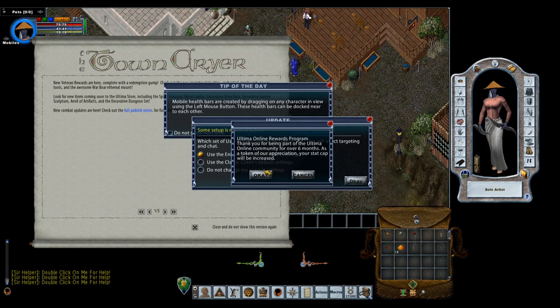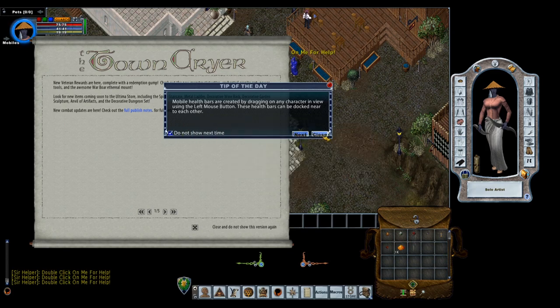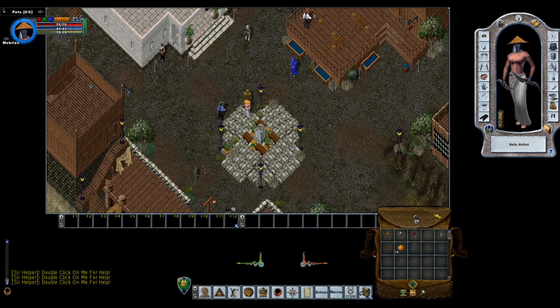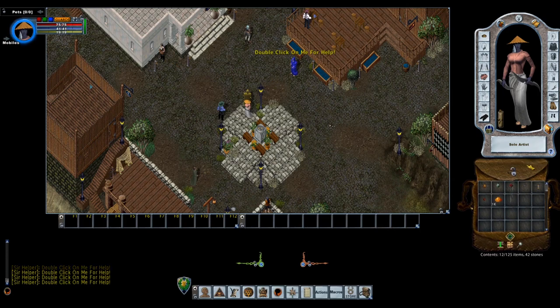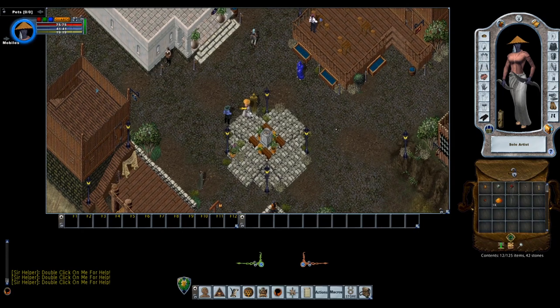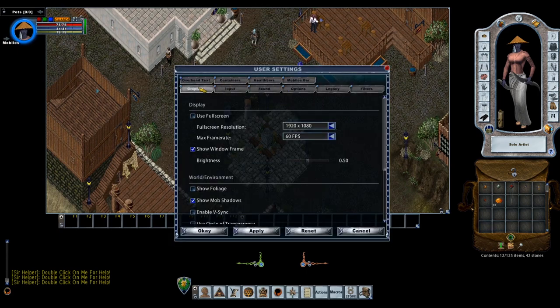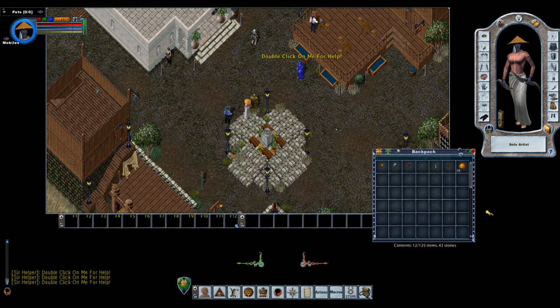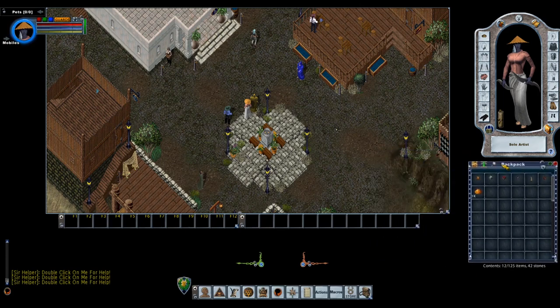This initial part we'll go over the layout and then I'll show you some must-have Enhanced Client settings that make your life as a Sampire much easier. A lot of this is to taste, but I'll show how I set up mine. First thing: I don't like the Enhanced Client's legacy grid containers — they can't be resized and give it an old-school look. I'll go into User Settings under Containers, disable Legacy Grid Containers, and hit Apply. This allows resizable packs across all containers — one of the big benefits of Enhanced Client.